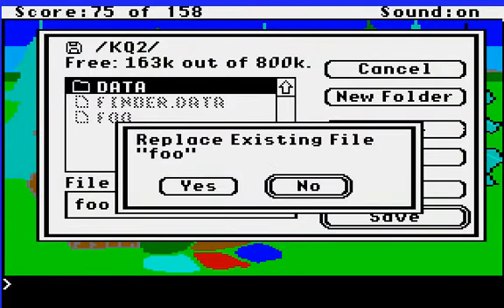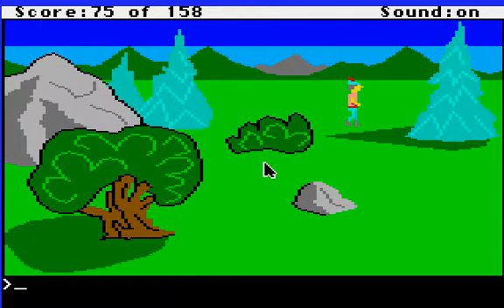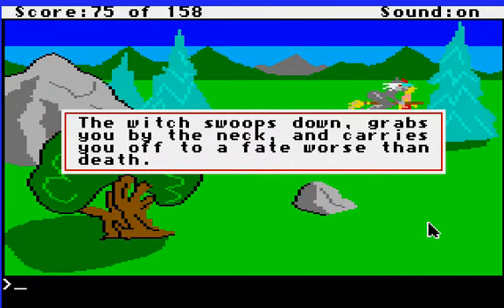Let me go ahead and save my game here. If we come down here, this looks like a very nice little screen — until we suddenly find out that there is a witch swooping through the sky trying to catch us. Look out, Graham! A witch, and she's on a broom! The witch is quite fast as you saw. She transported herself from her location directly to where we were very quickly.